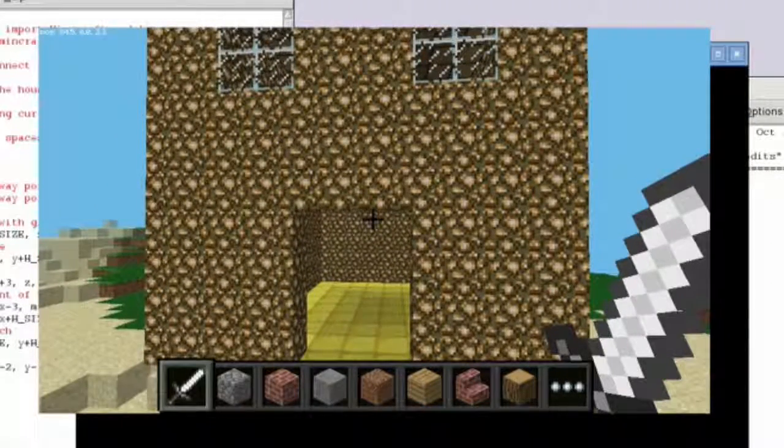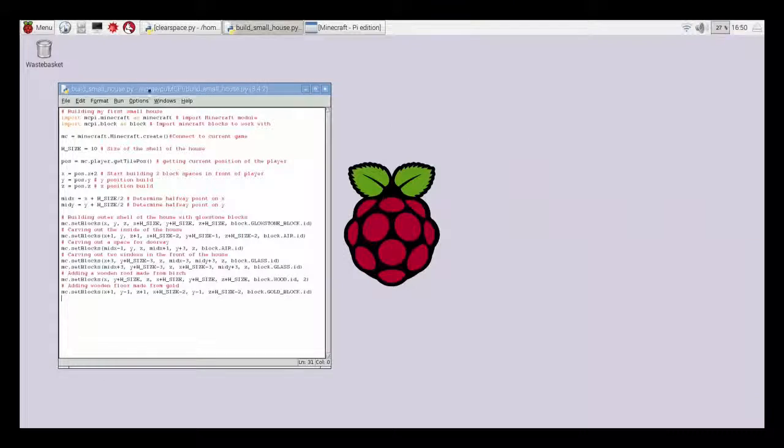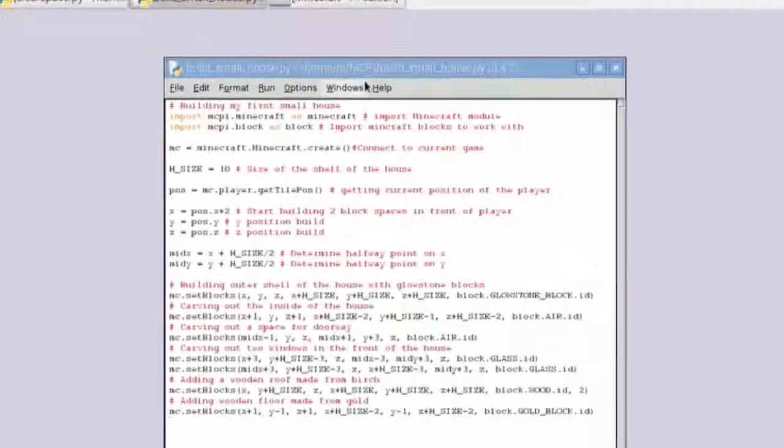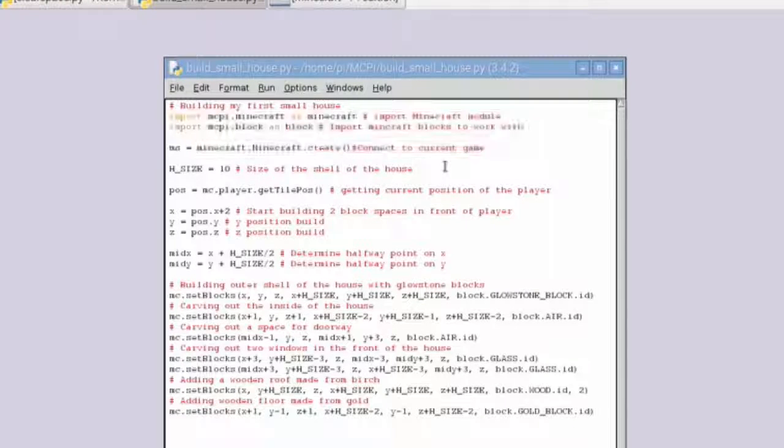Let me minimize Minecraft and look at the code. I'll zoom in when editing the video so you can see the actual code I've used. The first few lines are default — I'm just importing the module, the blocks, and then connecting to the current game. Here I determine the size of the shell of my house, then we get the player's current position, and we're going to start building two block spaces in front of the player.